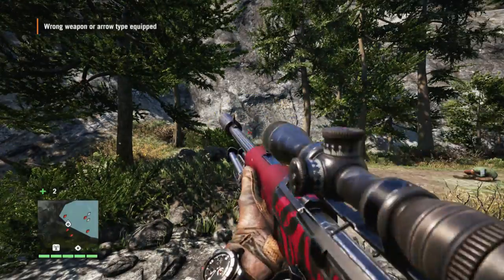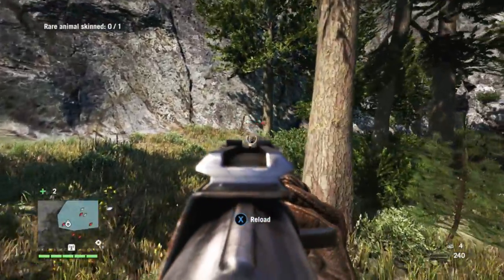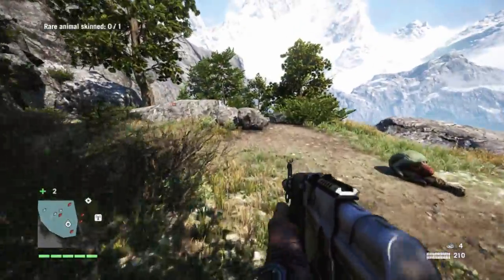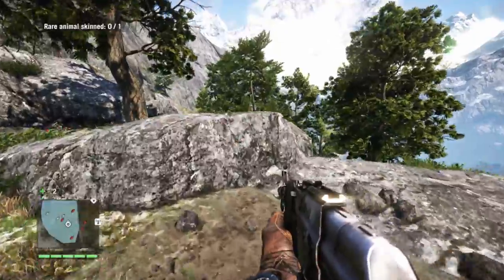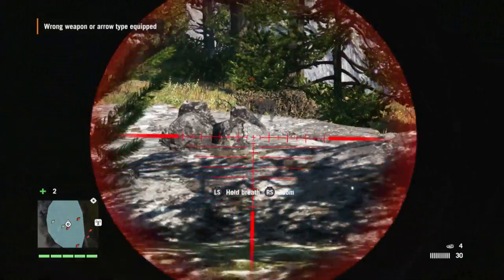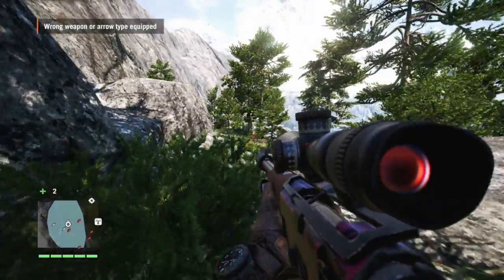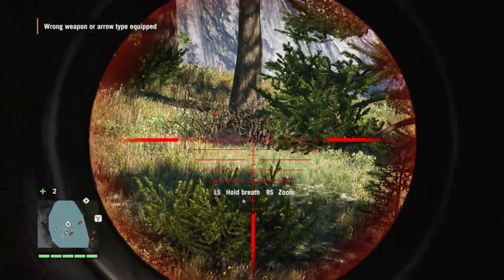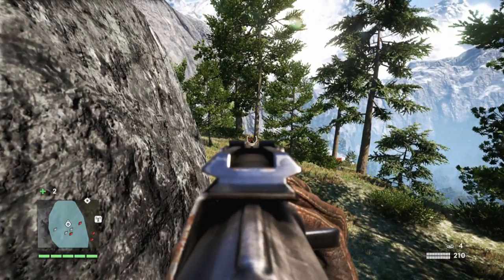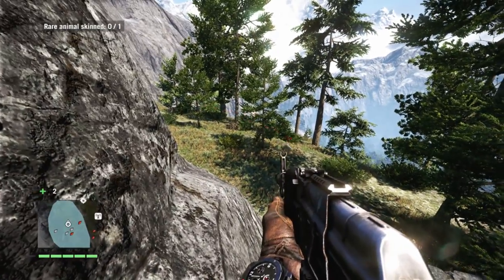There's a regular leopard there. Special rare animals — they're always a different colour, right? But the worst thing that could happen is killing this thing with the wrong weapon, because then you've just got to start again. Anyway, that is, I think, Shadow Leopard there — we'll see in a second when we get a bit closer. No, that's a regular leopard. But what tends to happen is if you shoot a regular animal, they'll run off to the rare animal and bring them into the fight — so it's a good way to flush them out. There he is.